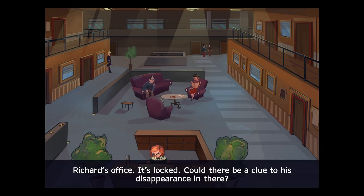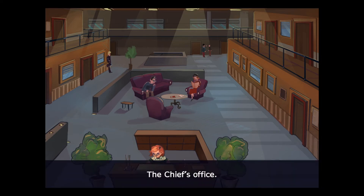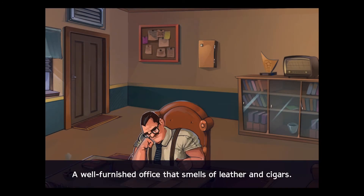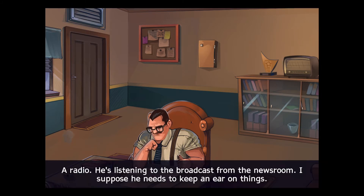Richard's office. It's locked. Could there be a clue to his disappearance in there? The Chief's office. A well-furnished office that smells of leather and cigars. A radio. He's listening to the broadcast from the newsroom. I suppose he needs to keep an ear on things.